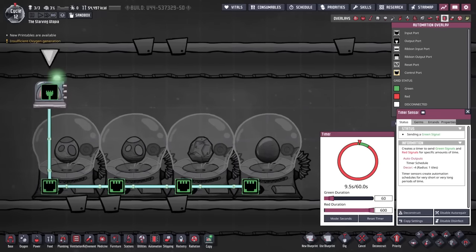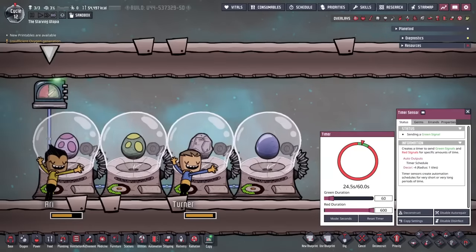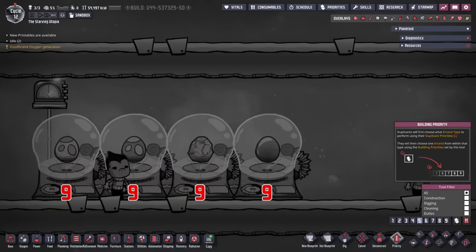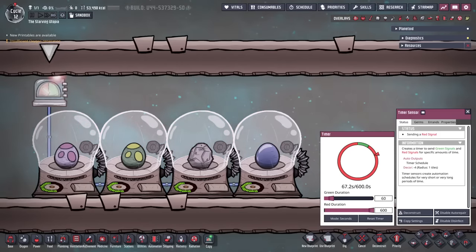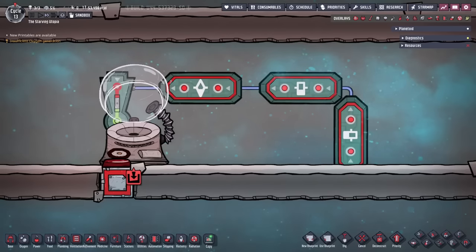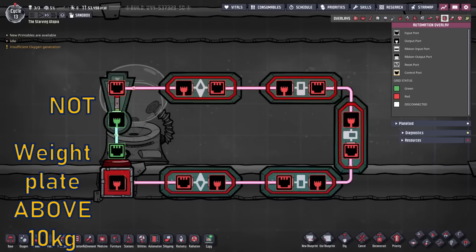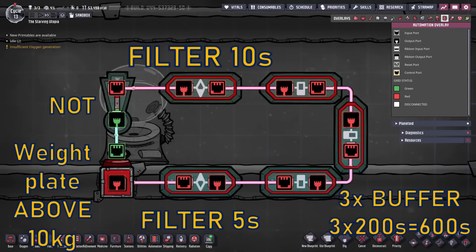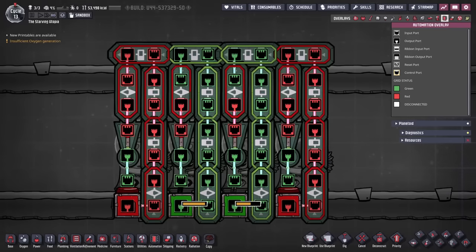A simple automation method uses a timer sensor in groups of 4, set to 60 seconds on and 600 seconds off. This gives dupes 60 seconds to lullaby the eggs, with incubators set to priority 9, and then the incubator turns off for a cycle to save power. This also allows all incubators to be connected to the same transformer, though you may need to manually reset them to ensure more than 4 aren't on at once. The best way to automate them is with filter and buffer gates and a weight plate — this detects when a dupe lullabies an egg by standing on the plate for more than 5 seconds, then the circuit is activated and held green by a second filter gate for 10 seconds to allow them to finish. The buffer gates then turn off the incubator for a cycle to save power.